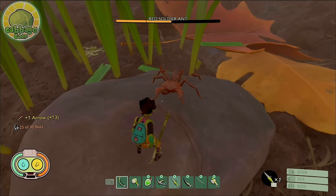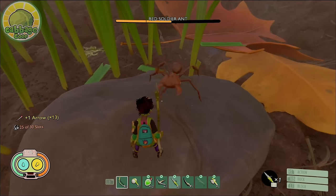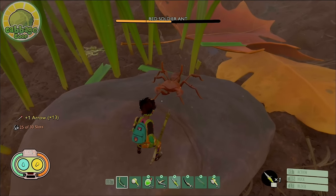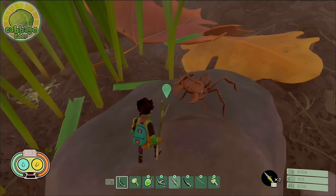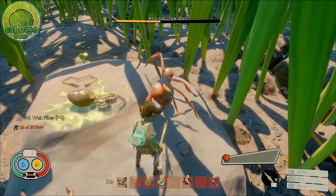Soldier ants possess two attacks. The first is a charged bite performed only at short range — the soldier will pull back its head and hiss before slightly lunging forward with a strong attack. This hiss is delayed, so pay attention and look for the soldier to shake its head, indicating the attack is incoming. This can be perfect blocked by blocking at the moment the soldier lunges forward.